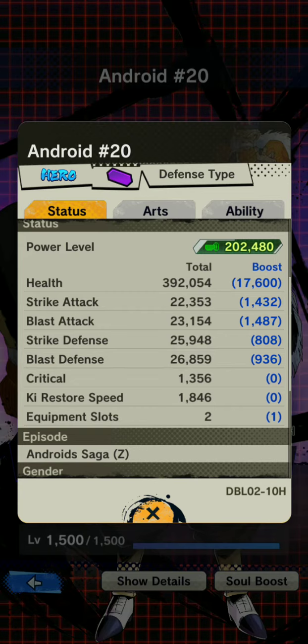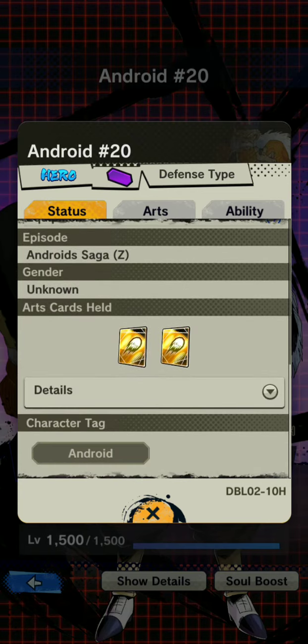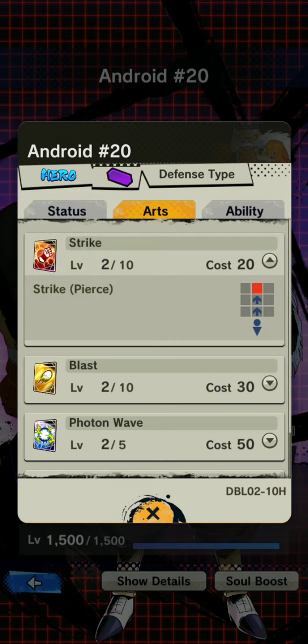He is Android Saga. Stats: double blast card, and then we have basic strike.